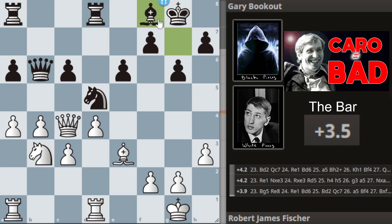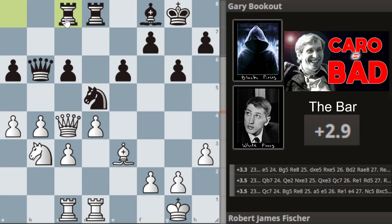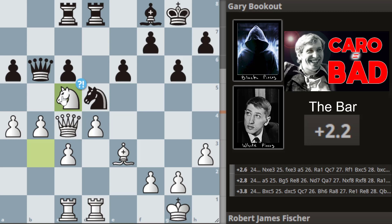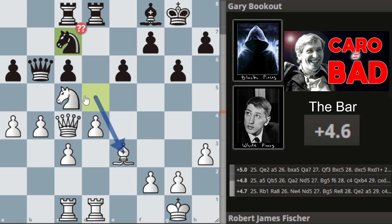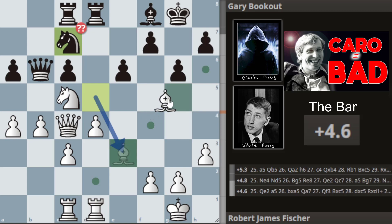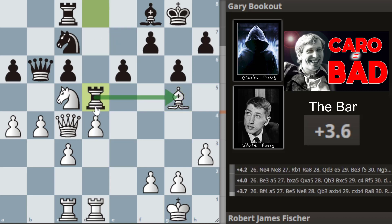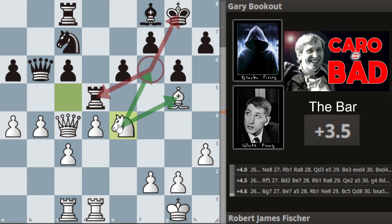Bishop to f8. The players just bring their rooks to the center of the board. Bobby then reroutes the knight again back to the center. We get knight to c7 from Gary — and this is actually a blunder. The engine just wanted him to take, because this now allows Bobby to go hit the rook. Gary then goes rook to d5, putting pressure on the bishop. Then we get this nice little knight to e4 from Bobby, defending the bishop as well as threatening a fork with the king and rook.